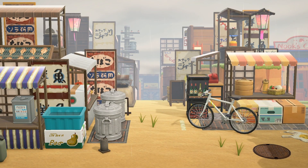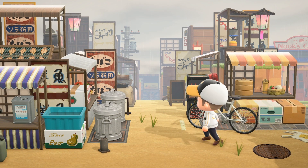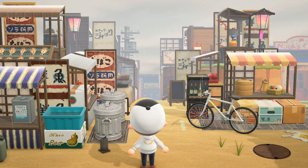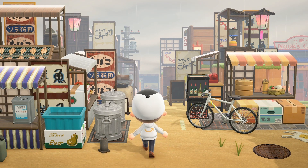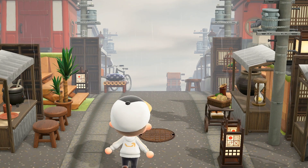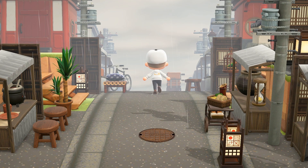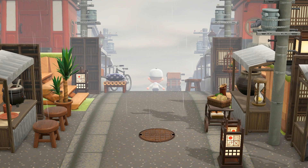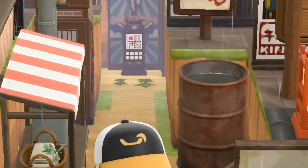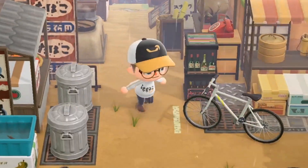What's the theme of your island and where did you get your inspiration from? My island theme is 1960s Japan. I got inspiration from pictures I found online and also got inspired from the film 'From Up on Poppy Hill.' How long did it take you to make this island? It probably took me around 200 to 300 hours, but it actually took me months to finish because of work.